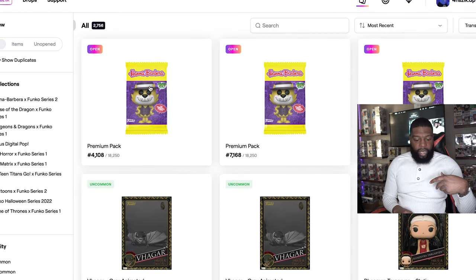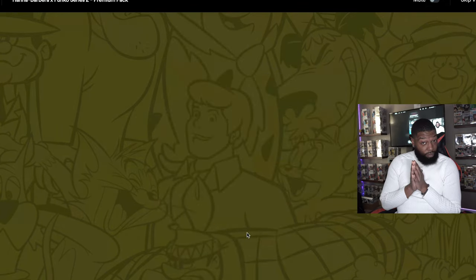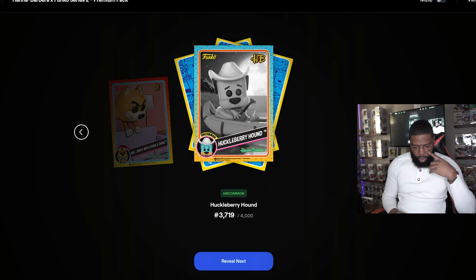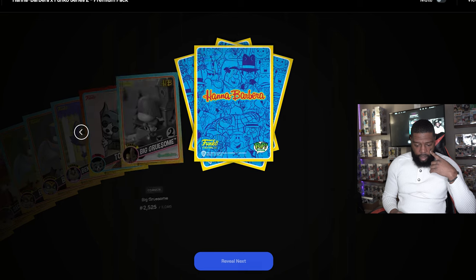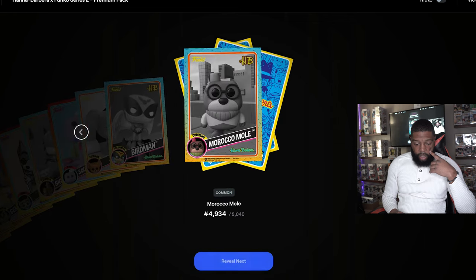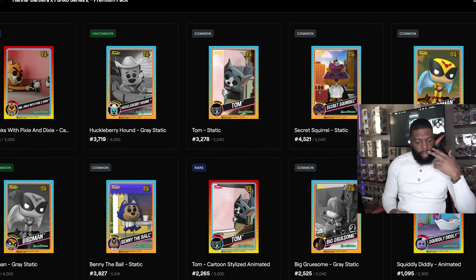Alright, three packs. The first pack is number 4108 — let's see if they bless us with a grail, legendary, maybe even a 1-of-1. First pack results: rare, uncommon, common, common, common, uncommon, uncommon, rare, common, epic — which is good — common, uncommon, uncommon, uncommon, and a common. Nothing really too great, but we did get an epic. We could trade that in for another pack if we want.